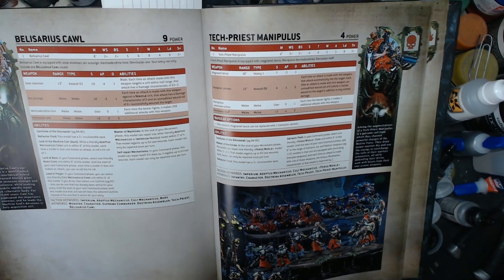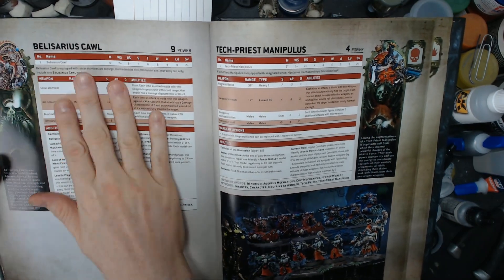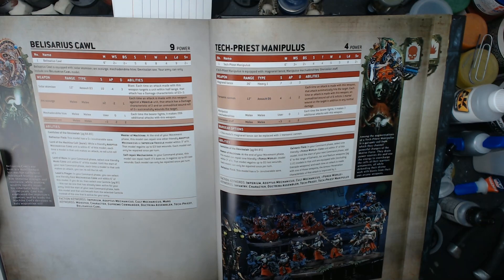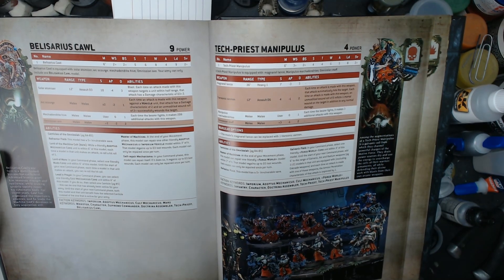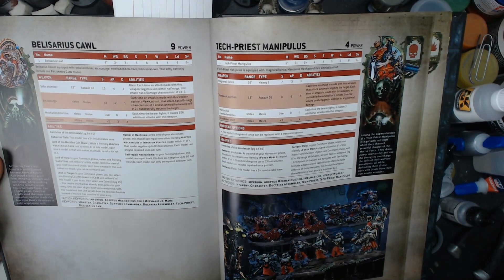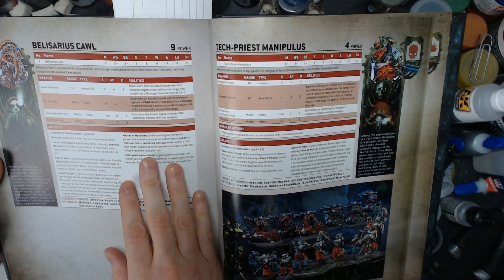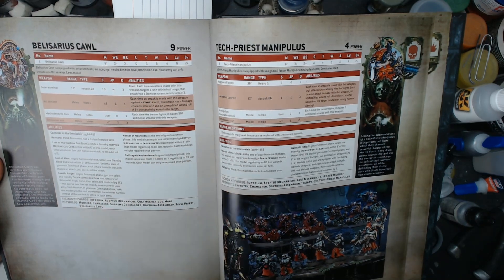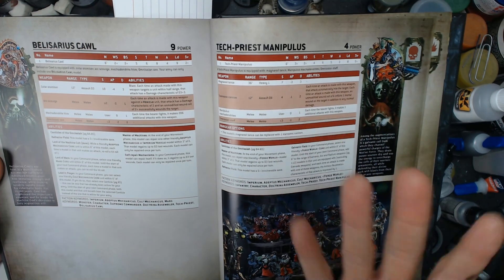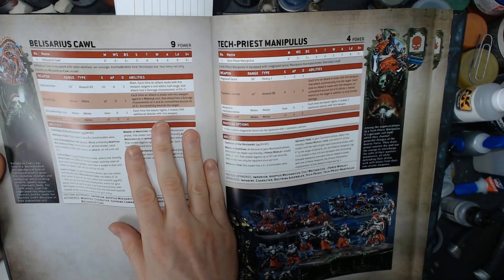What is going on everybody? Welcome to the Adeptus Mechanicus Masterclass. We're going to talk about Belisarius Cawl. Right off the bat, he does not stand out as an auto-include by any means, but we're going to explore a few ways he's pretty interesting. A few of his things just don't seem as good for his price versus taking some of the other HQs, but for one, right off the bat, he has a great stat line.